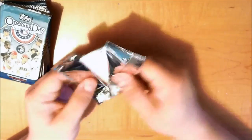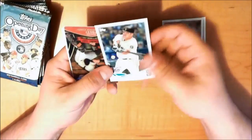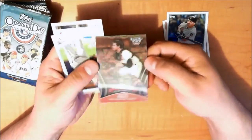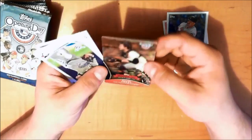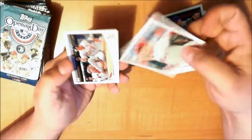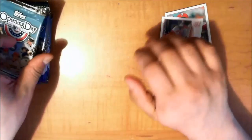Oh man, I haven't done this in so long. Let's see if I even remember how to do this. I'm going to rip into these. We got Jacoby Ellsbury, JJ Putz, Kendry Morales, a pretty dope looking Buster Posey Opening Day Star card — it's got a little 3D action going on there. We'll keep that one to the side. Mark Buehrle on the Blue Jays, Doc Holliday, and Matt Holliday. Holliday and Holliday in the same pack — pretty crazy.